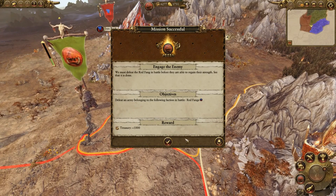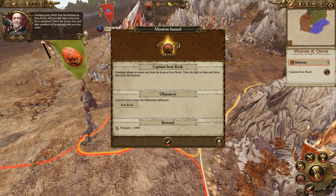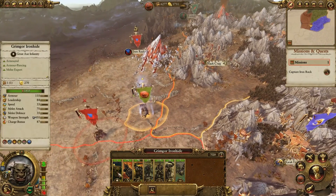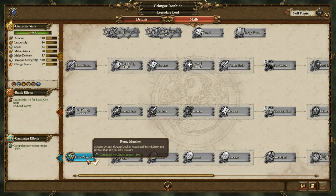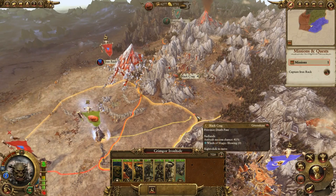We got a Potion of Toughness. It sounds like we need to go take Iron Rock next. But first I want to upgrade Grimgor — I'm going to give him Route Marcher because campaign movement range is always a good first pick. Then I'm going to put him in march stance and retreat him back.